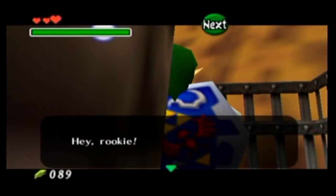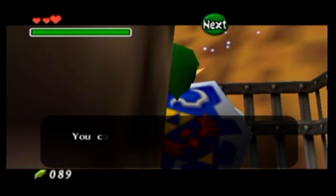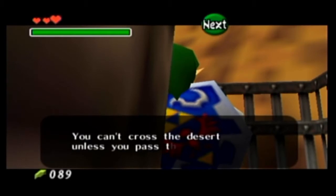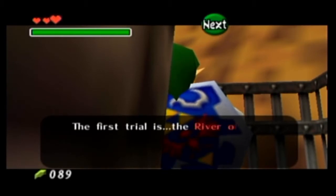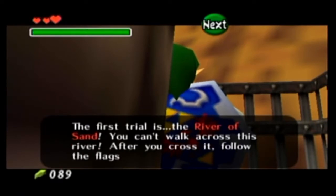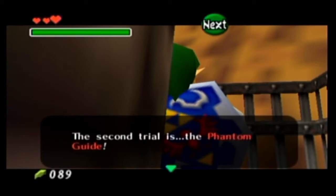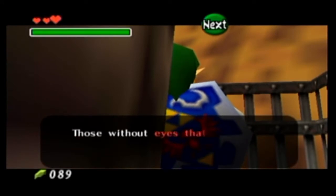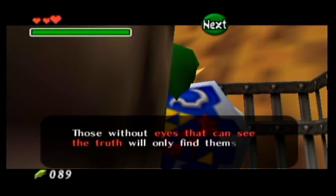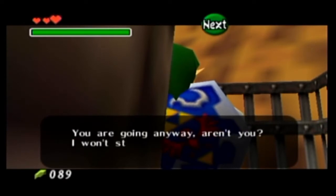A guard says: 'Hey rookie, are you going into the desert? I'll open this gate for you, but you can't cross the desert unless you pass the two trials. The first trial is the river of sand — you can't walk across it; follow the flags we place there. The second trial is the phantom guide. Those without eyes that can see the truth will only find themselves returning here.' And then she lets us go.